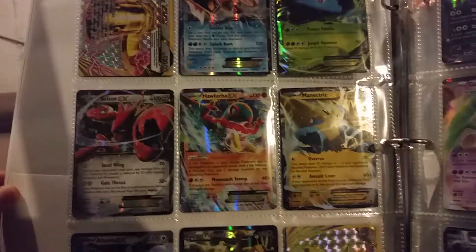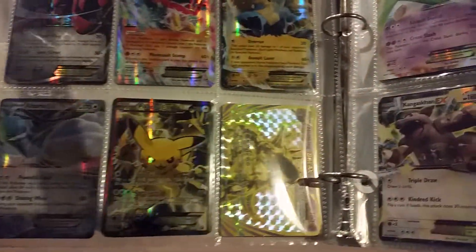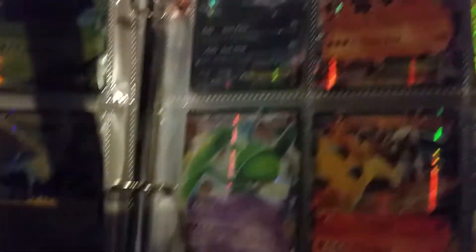We got the old stuff: the Bronzong EX, the Gyarados EX, a Venusaur EX, Scizor EX, Hawlucha, Manectric, Altaria, Pikachu EX, and Needle King Break.